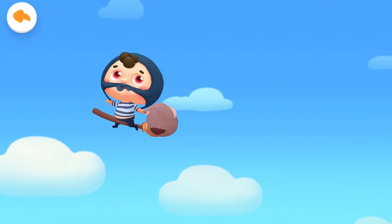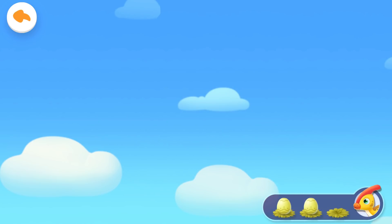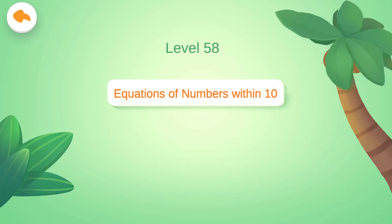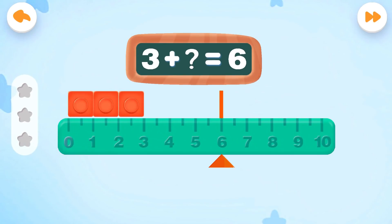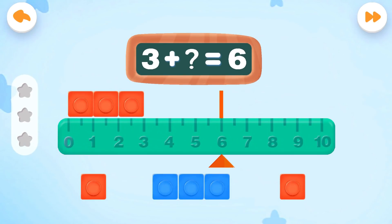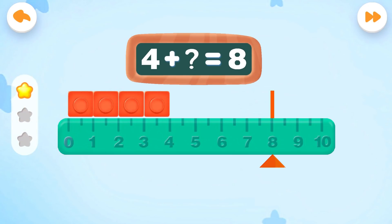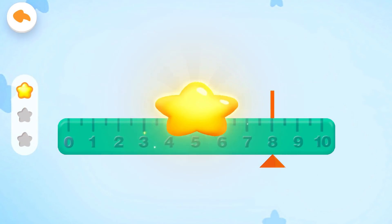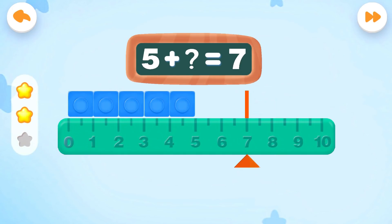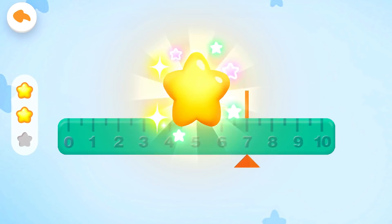Wow, you've got one more dinosaur egg — great! Level 58: Addition of Numbers Within 10, Equations of Numbers Within 10. 1 plus 3 equals 6 — please put the corresponding blocks on the ruler. Correct answer! 1 plus 4 equals 8. Get the scores! 1 plus 5 equals 7. You are awesome!